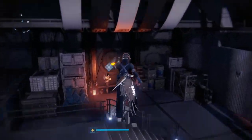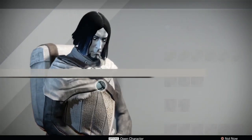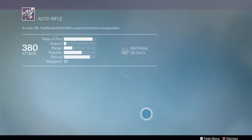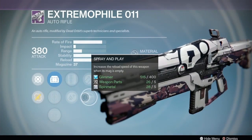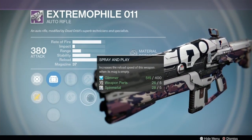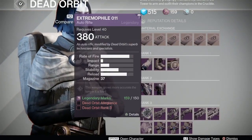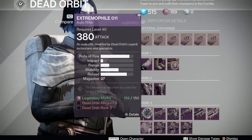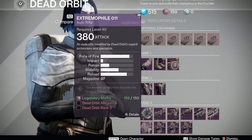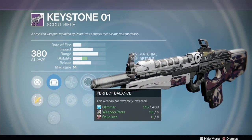Over at Dead Orbit, it's always the Continental versus the Extremophile. The Extremophile this week has Persistence, Hammer Forged, Spray and Play, Lightweight, Extended Mag, Reflex, Steady Hand, and OEG. Not that great - Extended Mag and Spray and Play could be okay, and Persistence is gonna be nice when you get to the end of that mag. Pre-fire a little bit, let the stability start kicking in, and then hit the head with the Extended Mag - I could see that being an interesting set of perks.